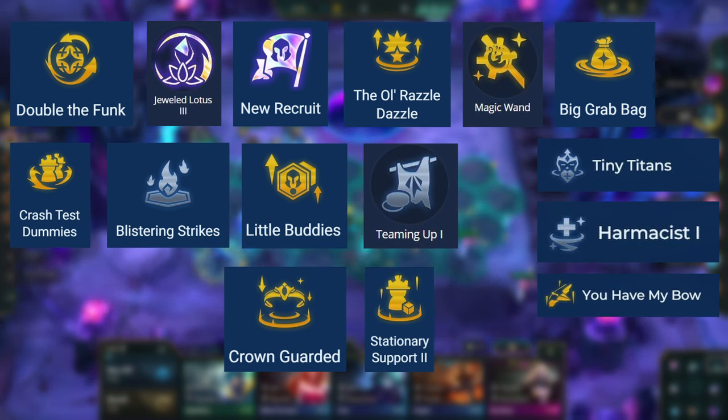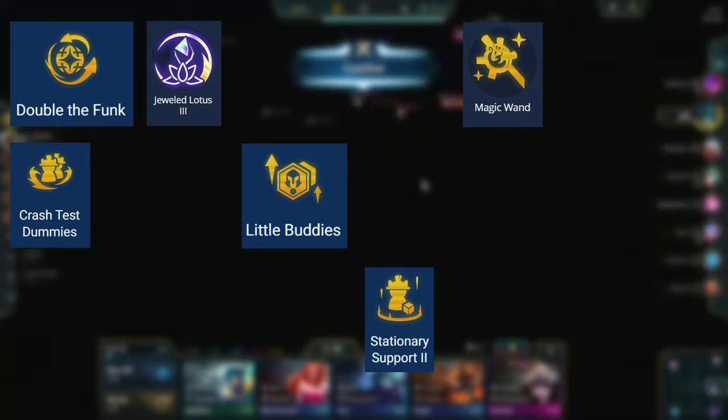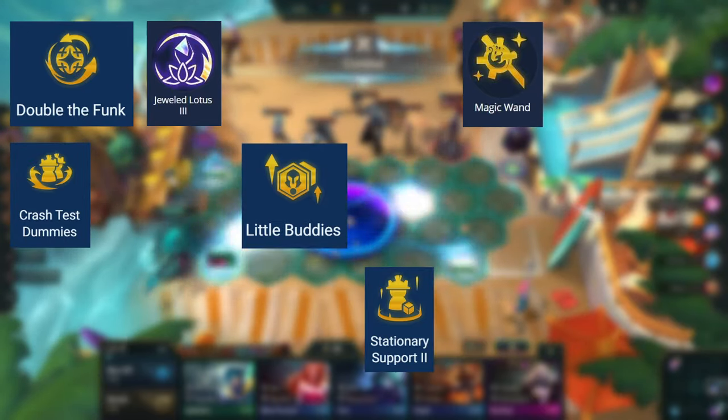Out of all those augments, the best ones are Double the Funk, Jeweled Lotus, Magic Wand, Crash Test Dummies, Little Buddies, and Stationery Support.